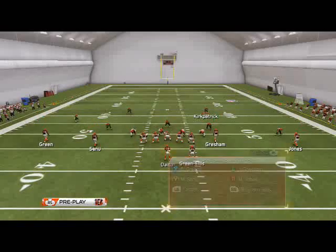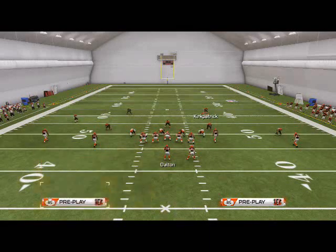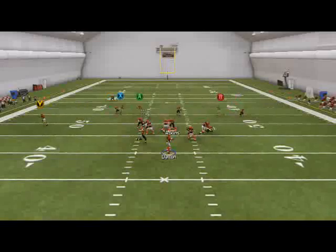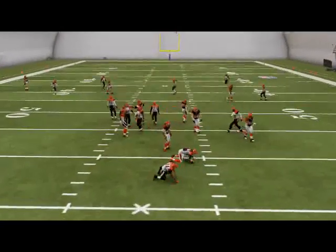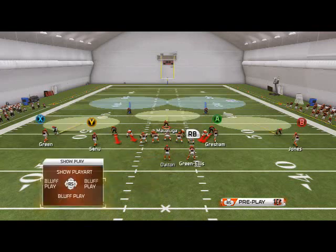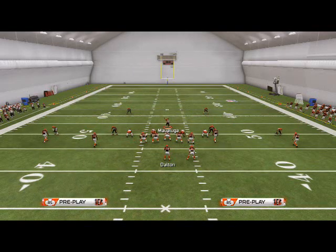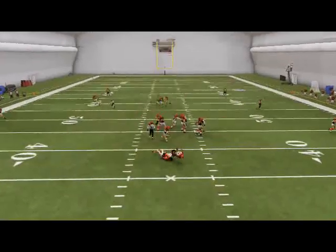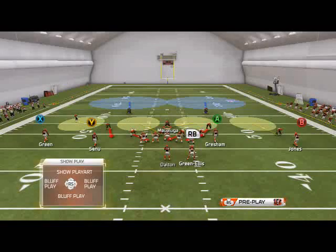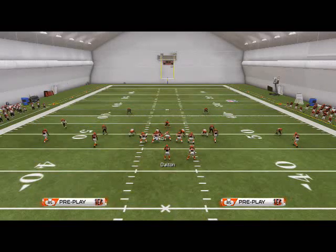Why is that important? If they block the running back to pick up your first pressure — the DB blitz to the basic left-edge version — you're still going to get pressure because you're sending six instead of five. One guy more. They're blocking one guy more, you're sending one guy more. But you're still at a numbers advantage because they have four guys in routes and you have five in coverage. So you're always at a plus-one advantage with this defense, no matter what they do to you.